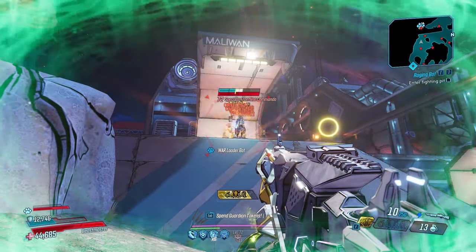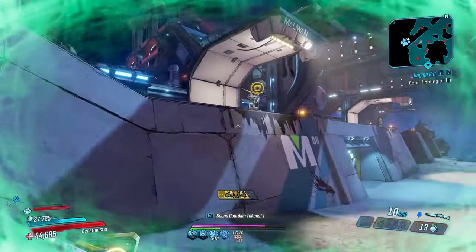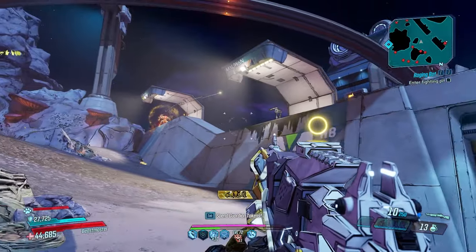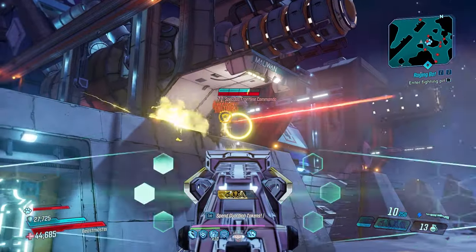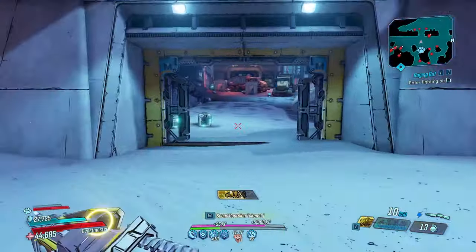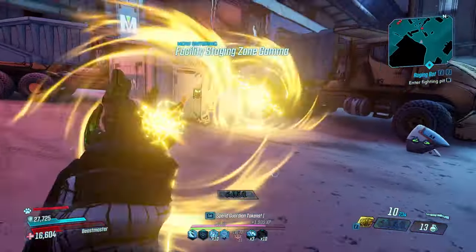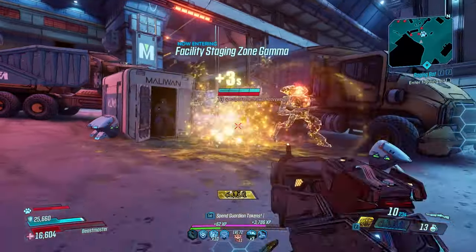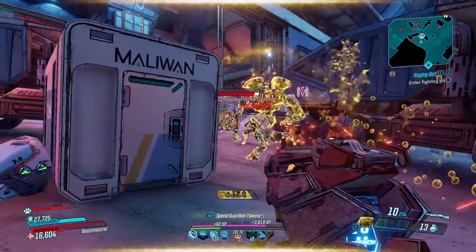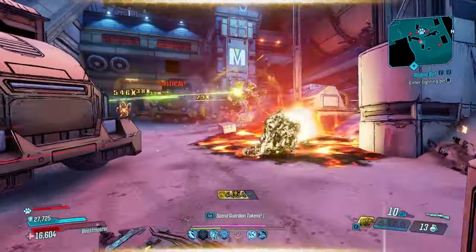Lodabot can take on both takedowns by himself with zero help from Flak. If you don't want to do anything, you can literally stand there watching Lodabot take on everything with absolutely zero problem doing so. Of course, if you do get bored or want to make it even faster, playing as Flak and getting a few kills to stack kill skills will go even faster, because you get a ton of extra pet damage via your kill skills. What you're seeing on screen isn't even the maximum damage pet can do.